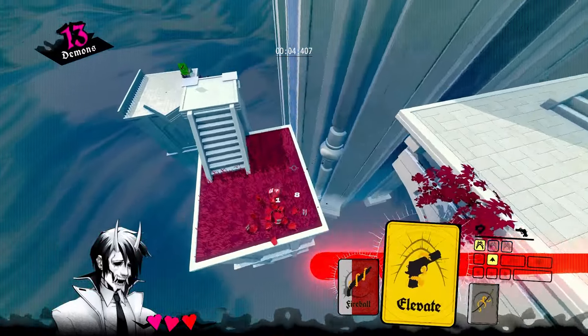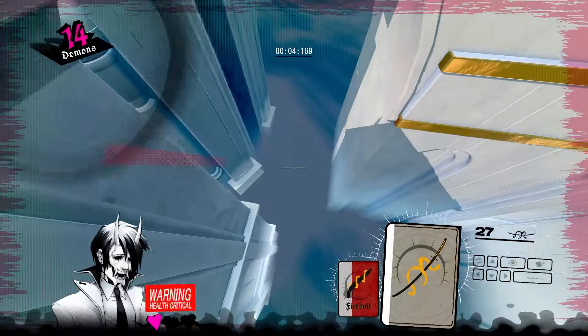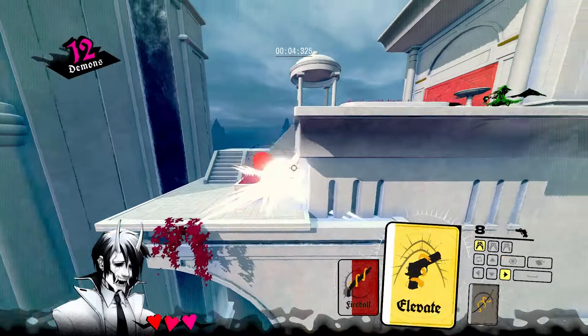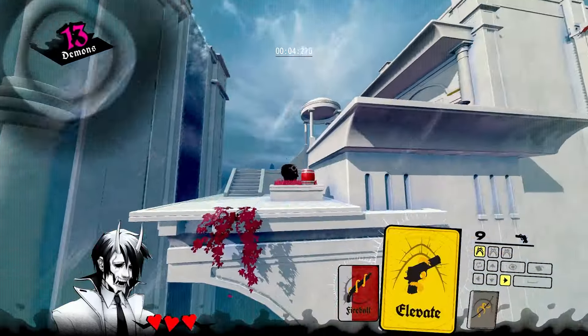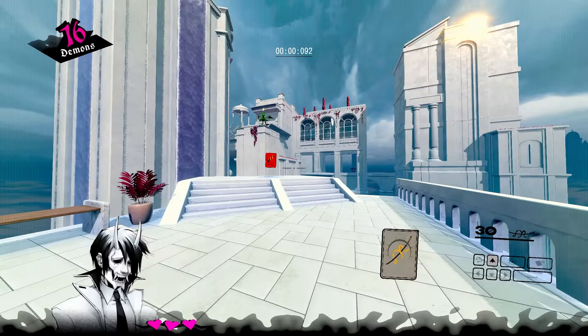You want to slash the bullet of the frog, and once you slice the bullet of the frog, you just keep holding left click and slash the barrel underneath you. Once you pick up the elevate, you shoot the barrel and swap to the fireball to shoot the barrel up top, then you shoot the barrel down here with your elevate — so there are three shots.